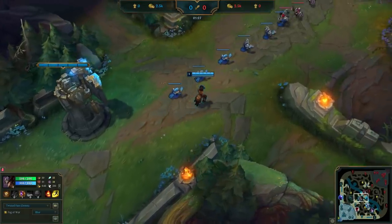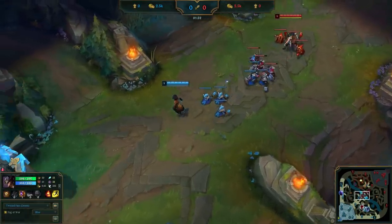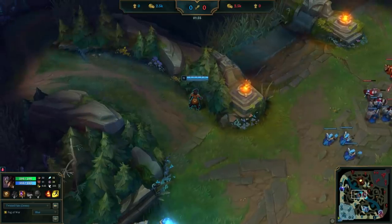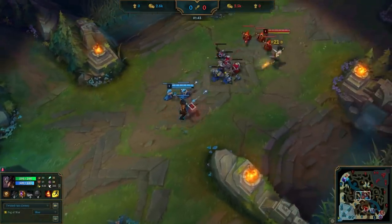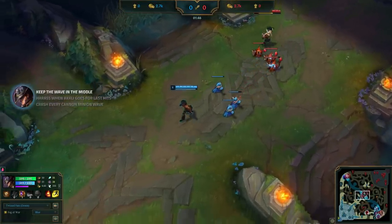At the start of the lane, Dopa does something here that we're not exactly sure on — he walks into lane, then walks out of vision to topside. Our guess is he wanted to fake that he put a ward down in this area, as this is something he has done before. The enemy jungler is Olaf. Let us know what you think the reason was in the comments. After that, he's going to head into lane and use a red card to grab all 3 of these minions. He's not touching any minions now, working on mission 1.